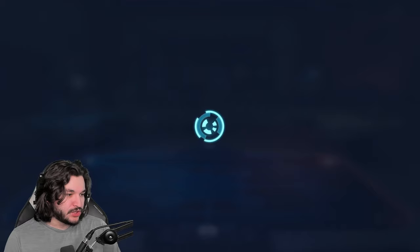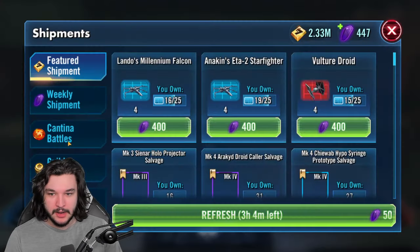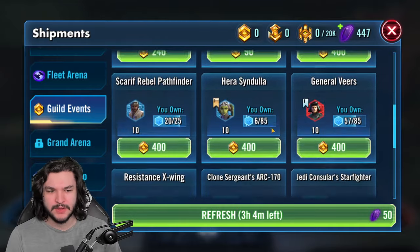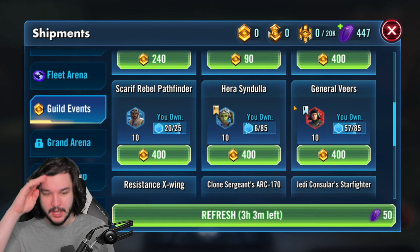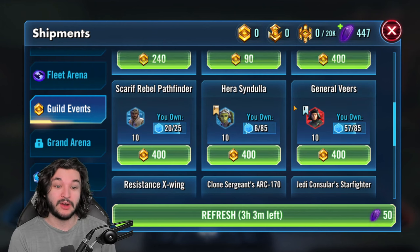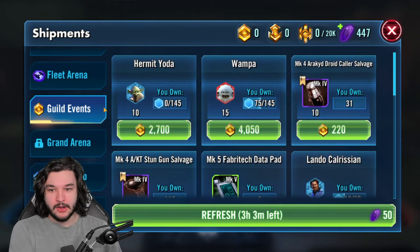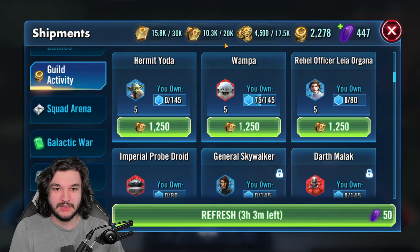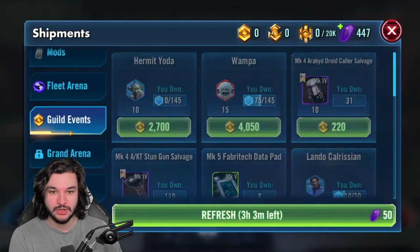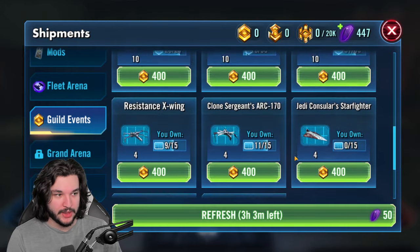Guild event currency is a big one. I asked you all what we should be spending it on. Pulling up the guild event store, there are a lot of interesting options. For example, Hera and General Veers are both hard nodes - if we end up buying their shards from the guild event store, it's going to save us a ton of energy in the long run and allow us to potentially farm Kyrotech in the near future. We could use it on Wampa and Hermit Yoda, but we're already getting them regularly from Mark 2 guild raid tokens, so I don't see a huge use there.